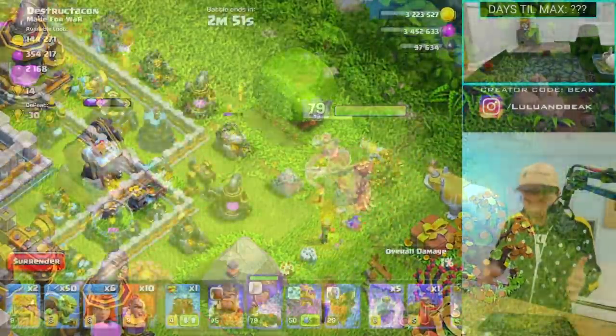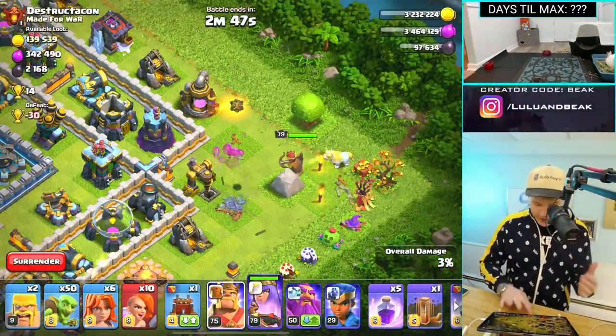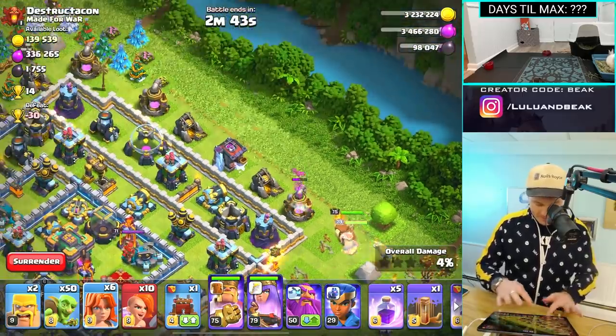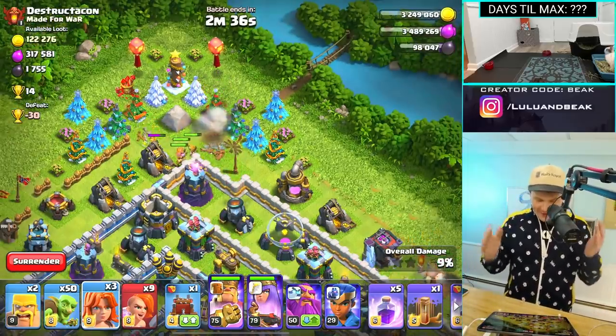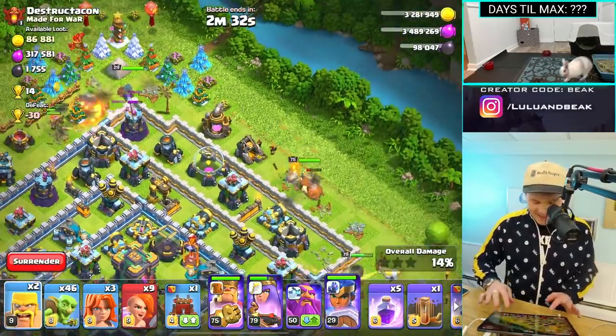Wait, I don't have healers. What am I doing? I don't even have Wall Breakers. Oh man. Alright King, let's do a similar thing over here with one of those. Wait, I have nothing left. Just assume this is gonna be bad, alright guys? Cool. Let's go.